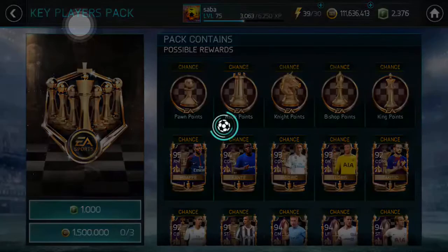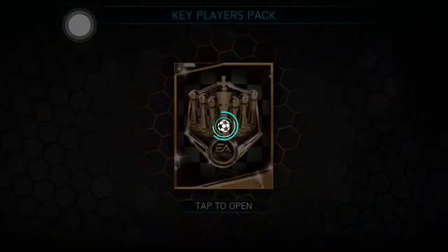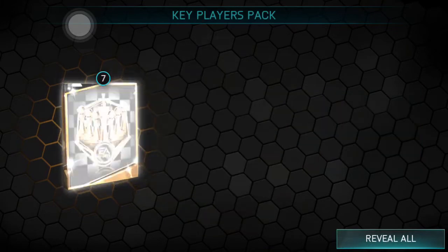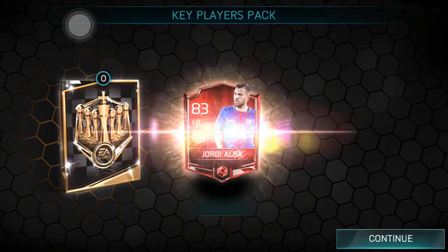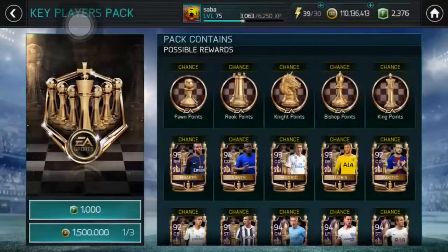I have 111 million coins so I'll go ahead and open all these packs. We got spawn point — I think that's the worst one to be honest. We got a whole lot of 70, 71, 72, 73, 74 rated players, and the guaranteed elite will be 83 Jordel. Not bad, not bad at all guys.